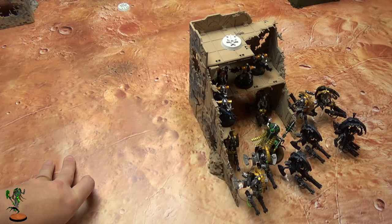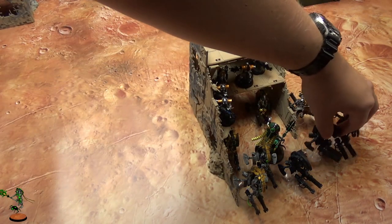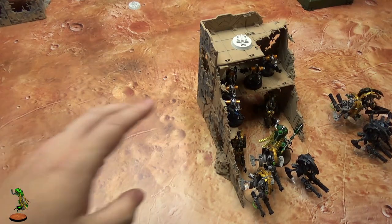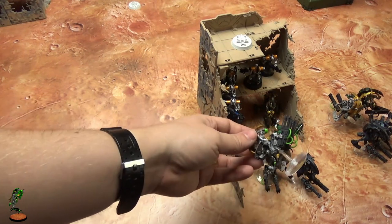Turn one your opponent will spend around 2,000 points shooting at your Tomb Blades and whatever little Scarabs or stuff you have in line of sight, so your losses will be cut to a minimum. You get your reanimation, so you get half back - about three back to keep it fair. So you have five Tomb Blades now. They're extremely fast, and depending on what dynasty you're in you can move 14 inches or 20 inches.